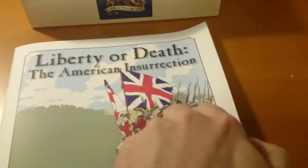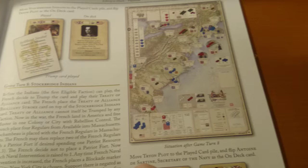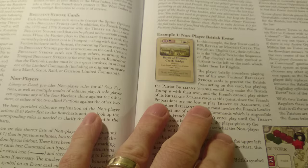The playbook always has a sample playthrough with good illustrations. I can't wait to show you guys the board — it's phenomenal. Cards are typical COIN system. You have the player cards and sample cards showing what's next. There's also a non-player section with examples and things like that.